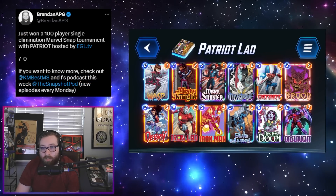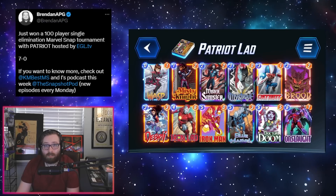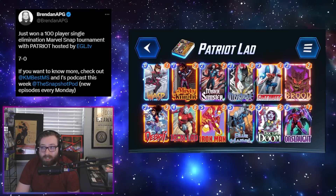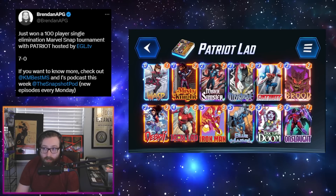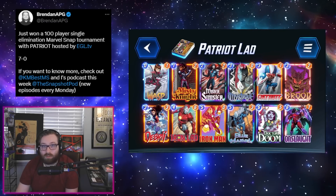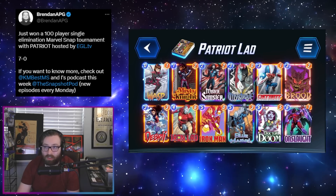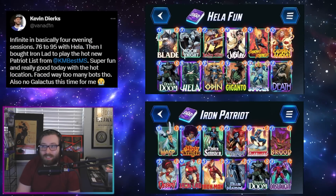Next up we have a really sweet Patriot Iron Lad build that is becoming really popular. This one comes from Brandon APG, who ended up placing first in a 100-person single elimination Snap tournament — super impressive. Iron Lad is kind of transforming the Patriot archetype a bit. Mr. Sinister and Brood have very powerful synergy with Iron Lad, as do other powerful ongoing effects like Patriot and Iron Man. This allows you to run a bit of a greedier style of Patriot than we've seen recently, and it's quickly becoming the most popular Iron Lad deck on the ladder.